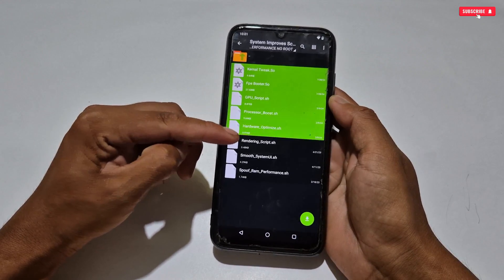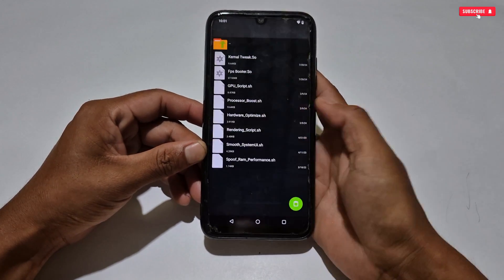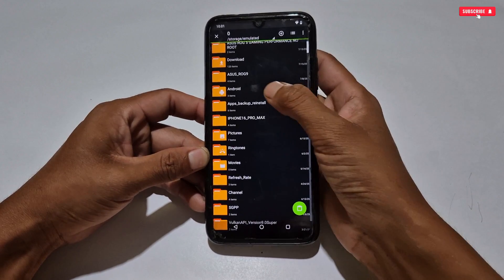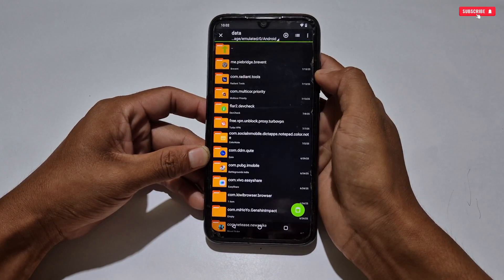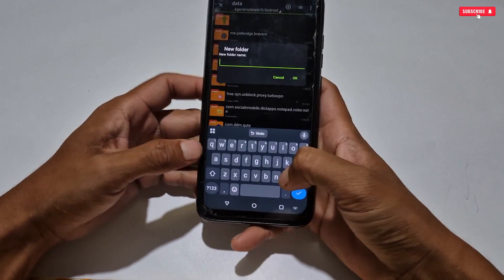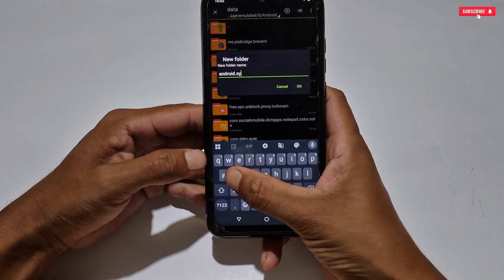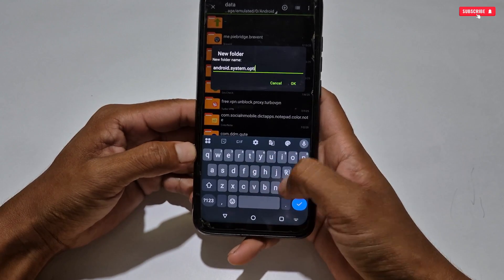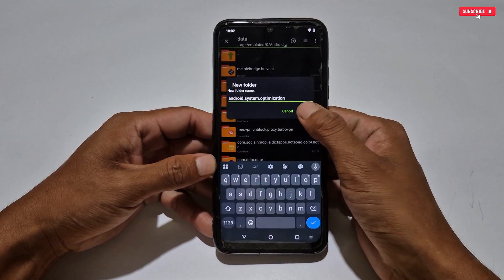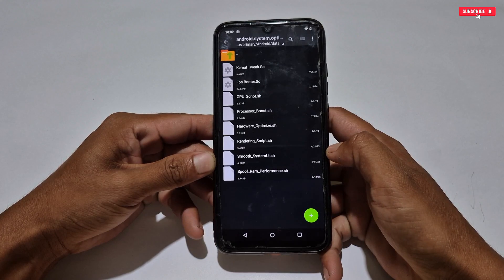To apply the files, go back to the extracted folder, then select and copy all the tweaks or only the required files. After copying, go back to internal storage, then Android, then data, and here create a new folder named android.system.optimization. After creating the folder, paste the files here. So all the tweaks have been applied.